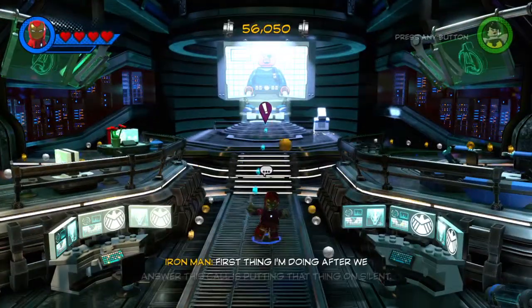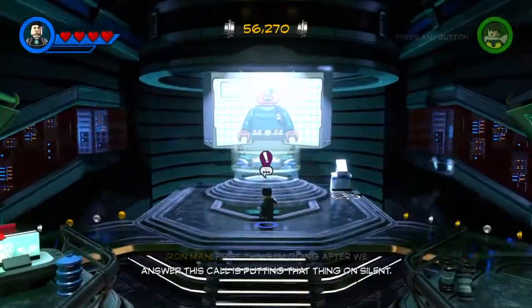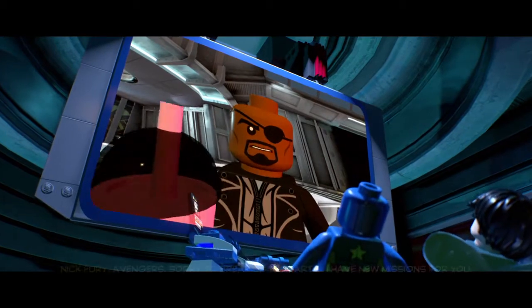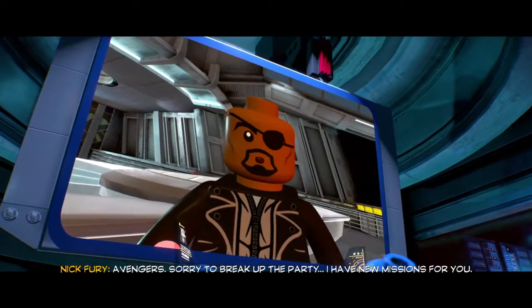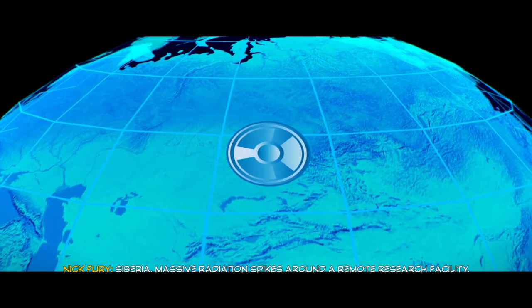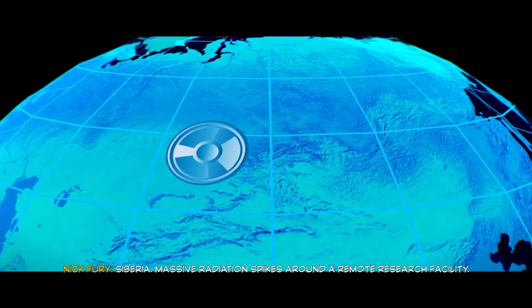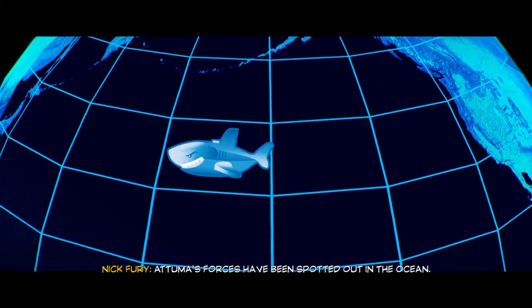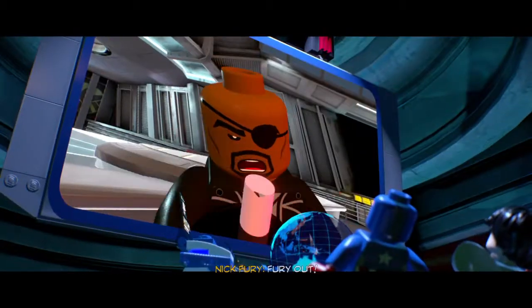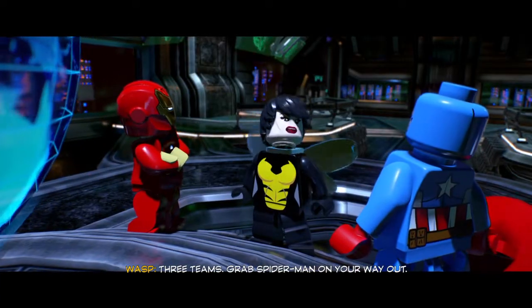First thing I'm doing after we answer this call is putting that thing on silent. Yes, continue story. Avengers, sorry to break up the party — I have new missions for you. Siberia: massive radiation spikes around the remote research facility. Atuma's forces have been spotted out in the ocean. A prison breakout headed for Brooklyn Bridge. Fury out. Three teams — grab Spider-Man on your way out.